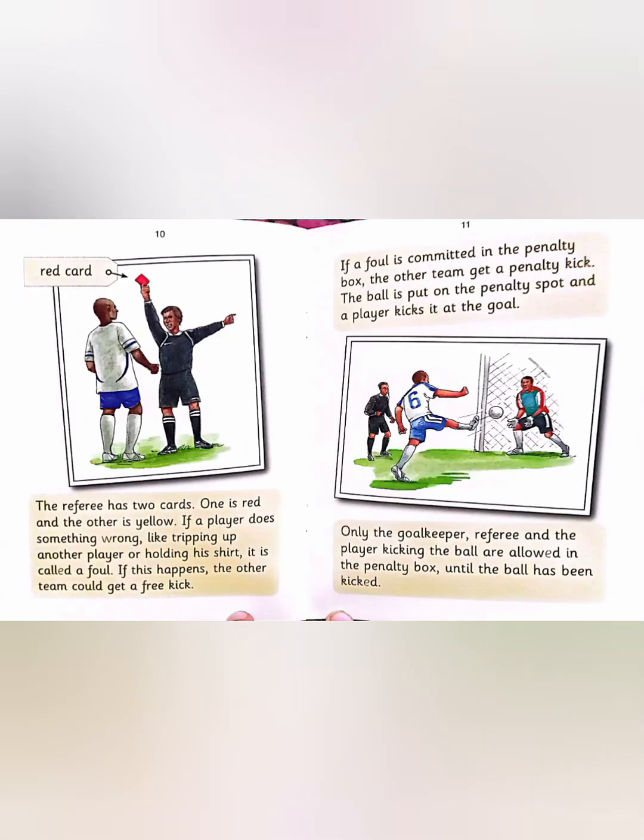The referee has two cards — one is red and the other is yellow. If a player does something wrong, like tripping up another player or holding his shirt, it is called a foul. If this happens, the other team could get a free kick. If a foul is committed in the penalty box, the other team get a penalty kick. The ball is put on the penalty spot and a player kicks it at the goal. Only the goalkeeper, referee and the player kicking the ball are allowed in the penalty box until the ball has been kicked.